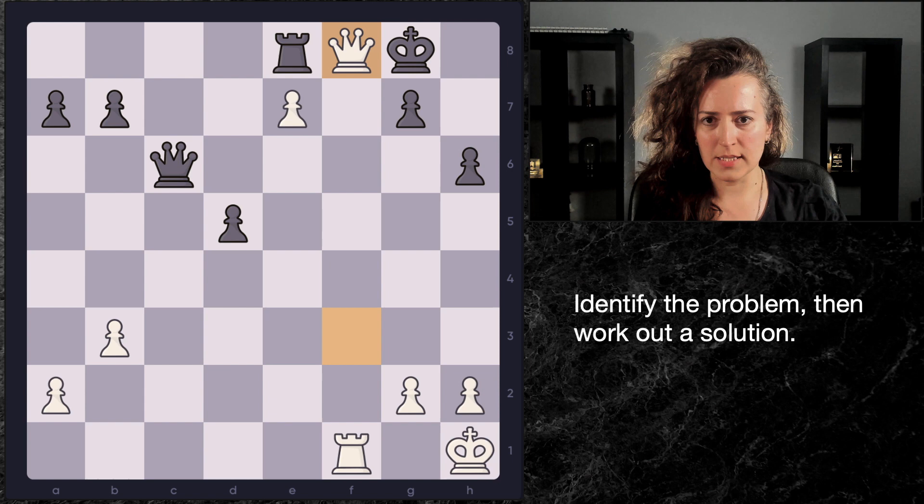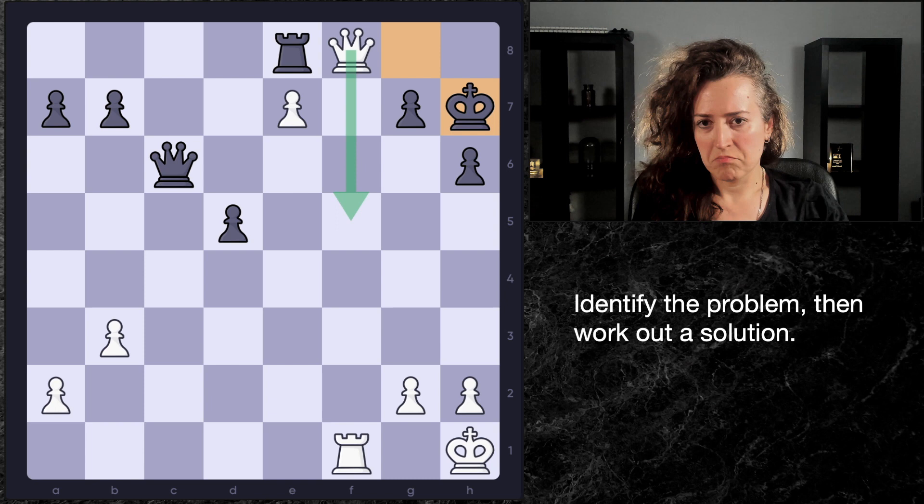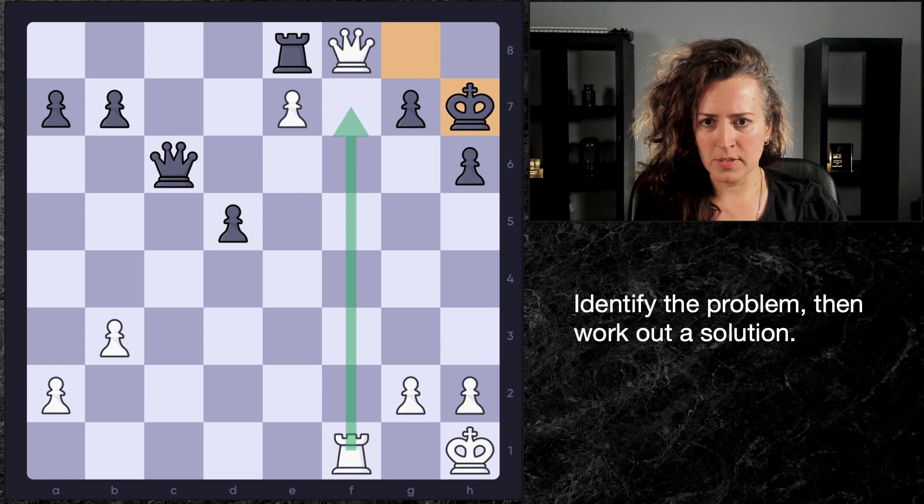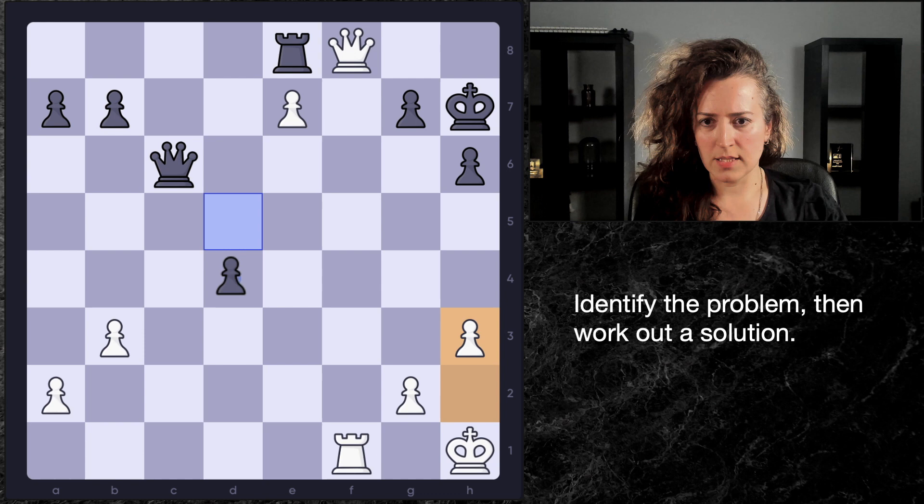I liked this move. But then the question is, what to do next? How do you break through? Obviously, there is no big value in that check — it just doesn't do anything. The king could even go back, or queen g6 maybe. Well, how do we generate winning ideas here? The move we really want to do is rook f7. But the problem is there is a back rank issue on c1. So I was thinking h3 — it seems like a really natural try.